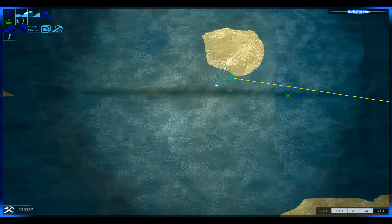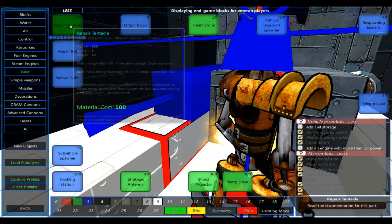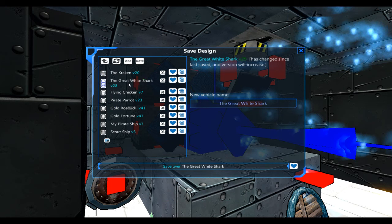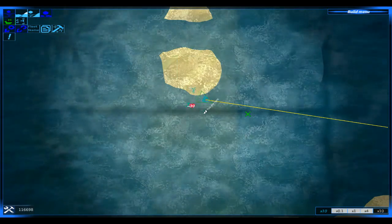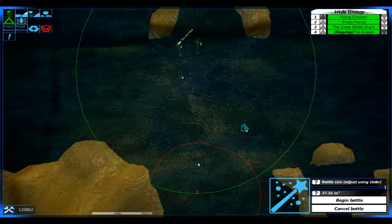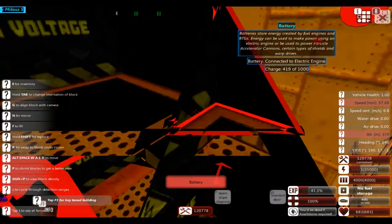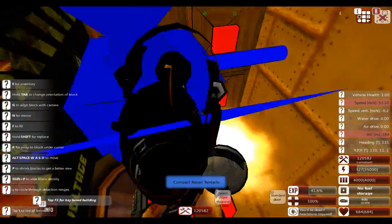I've finally got over a hundred thousand materials again. They're not healing for some reason. There is a Sledge and a Scrapper trying to attack me — I should deal with them pretty quickly. I've also added some repair bots to the Flying Chicken so it can heal itself in battle.